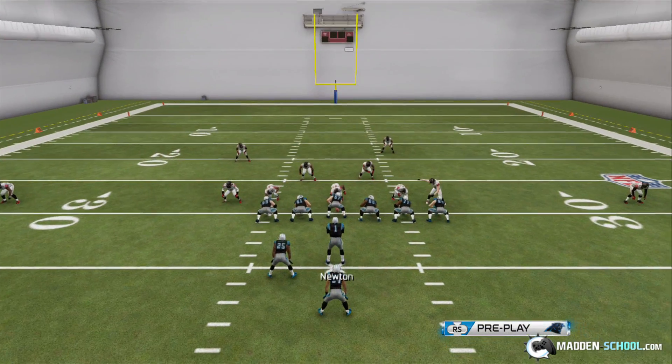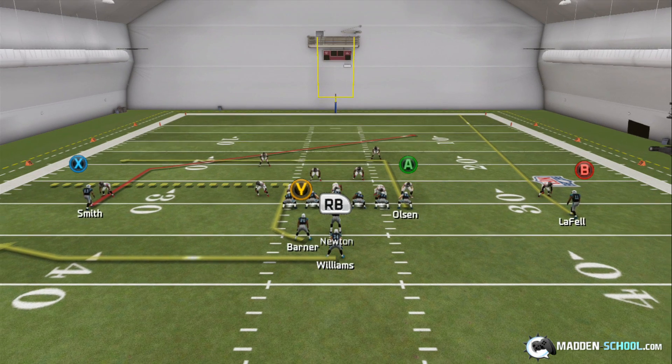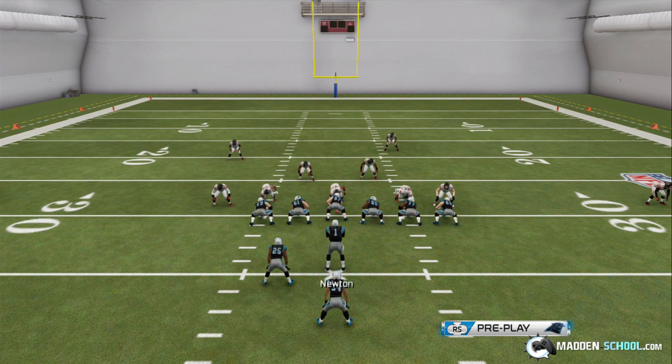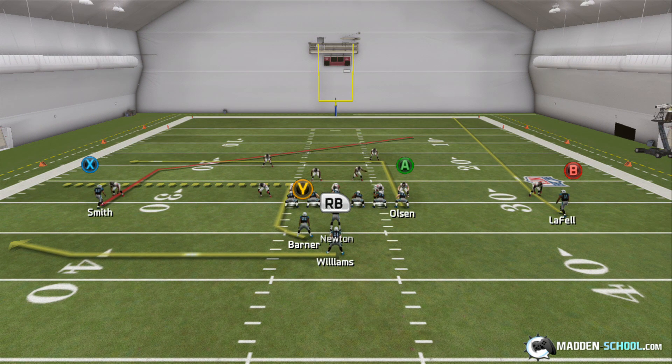If it's zone defense, the read becomes a little bit harder, but not all that hard. As your Y running back breaks right before he breaks out to the sideline, against zone he'll sit down in the middle of the zone. There'll generally be a defender there — in this particular play it's about the 25 red line on the left hash mark, about five yards from the line of scrimmage. The defender in the yellow zone will either come up and defend the Y running back, and then you'll throw over the top to your X receiver on the post, or he'll drop back on the post and you'll throw underneath to your Y running back. It does take a little getting used to. If both are covered, your RB in the flat will always be open in that scenario, so look to him and don't forget about him.